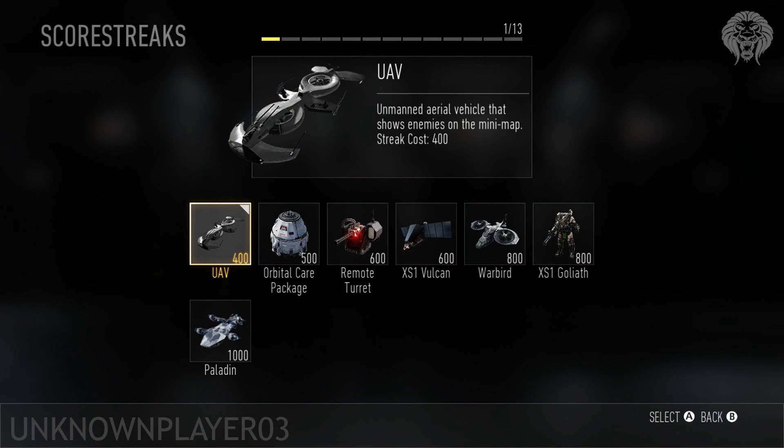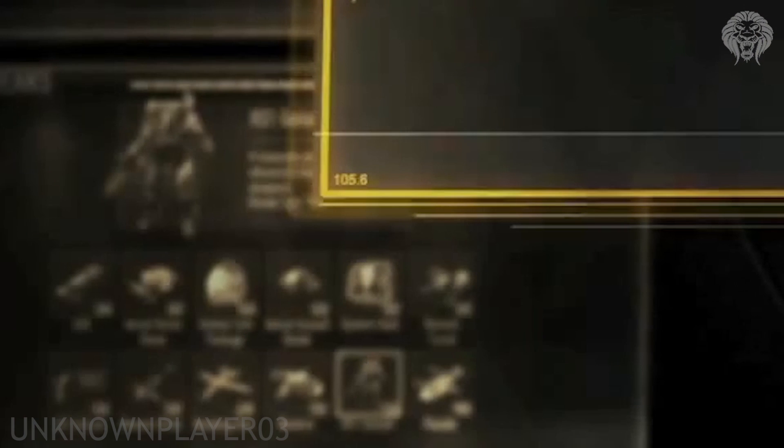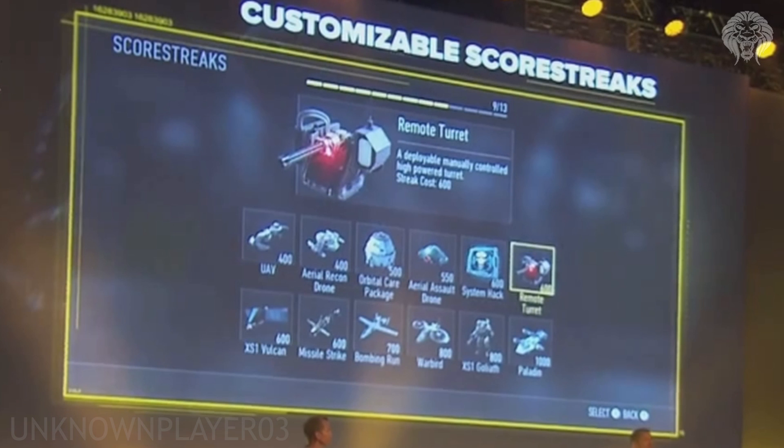Just for reference, here is the full list of all the killstreaks or scorestreaks from the current Gamescom build — that's what you'll see around the internet everywhere else. And here is the full list they showed at the actual reveal, which is what you're seeing right here. It's a much more complete list with a lot more streaks, and it's very representative of what we'll get in the final game. It's from a side angle from one of the stream cameras, but it's the only image of the full scorestreak list on the internet so far. There's also another screen showing the same 12 killstreaks. It's possible there might be a few more streaks to come — I'm not 100% sure — but this could be the final list.